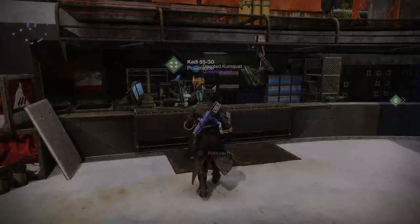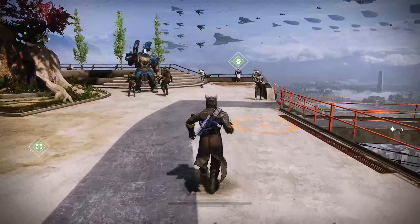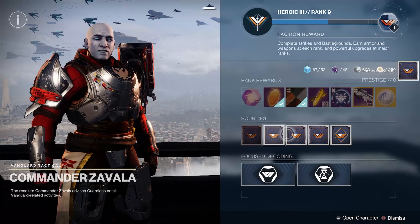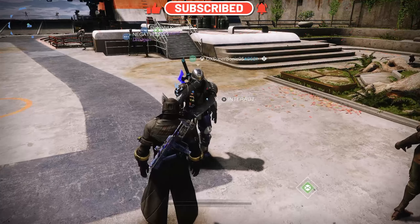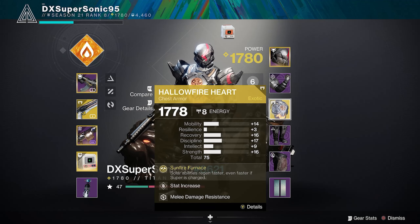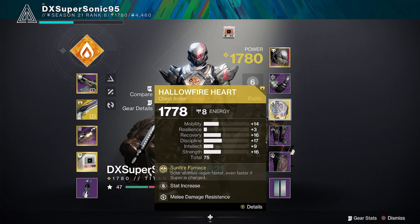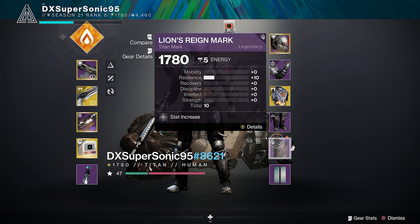I'm going to use my Solar for clearing ads since my Solar Titan is very slow. Its main focus right now is Strength, Discipline, and somewhat Resilience. I switched it over - I still have to work on the armor sets, so everything's evened out right now. Solar abilities recharge faster, even faster super charge. That Hollow Fire exotic is actually pretty good - I got it three seasons ago.